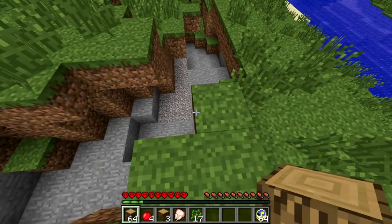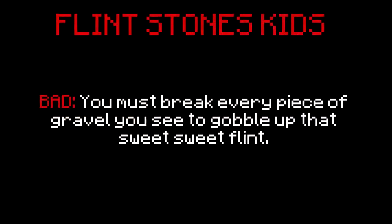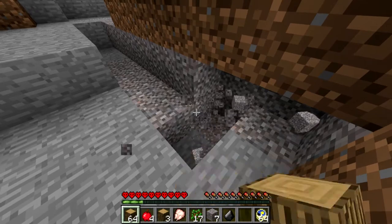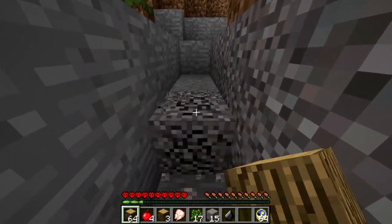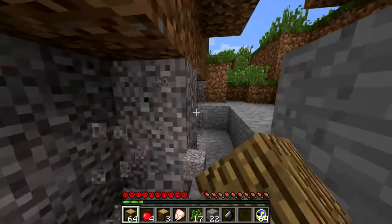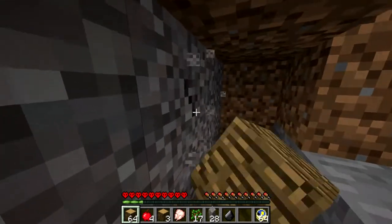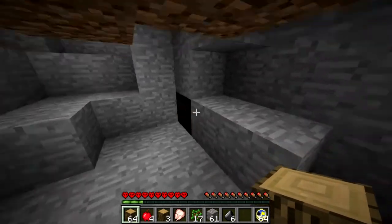Oh, is that gravel I see down there? Sweet, sweet gravel. Give me some of that sweet, sweet flint. I'm not gonna lie here guys, I fucking hate this quirk. This quirk is god-awful. I hate breaking gravel. Flint isn't really all that useful most of the time - I guess it's good for making arrows and flint and steel, but that's about it. It's more of a pain in the ass every time I see it because I have to break it. What a horrible, horrible quirk. Finally done breaking all of that gravel. What a giant pain in the ass.